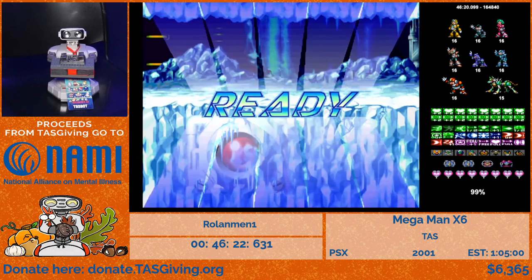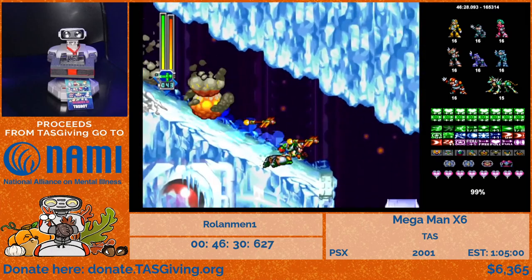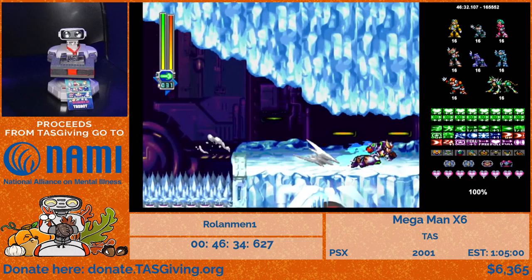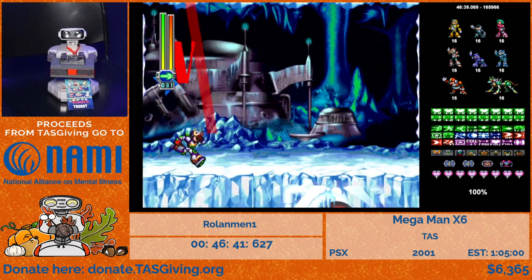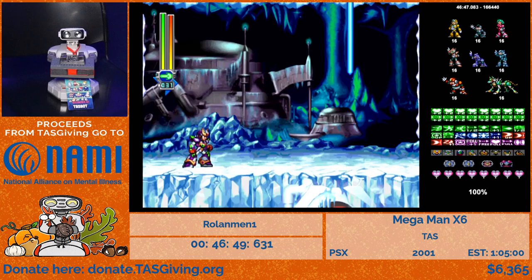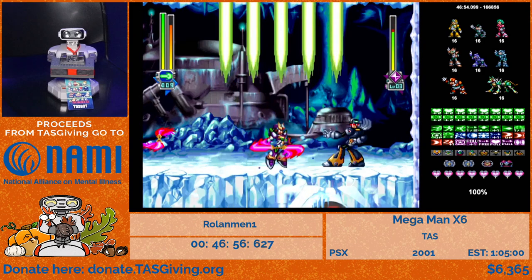The alternate area holds one Reploid and the Jumper part — we're not taking Jumper because it makes jumping slightly slower, though it's actually very useful for casual play. We're fighting Dynamo one last time. After this we go to the final stages with a lot of equipping and unequipping of parts.